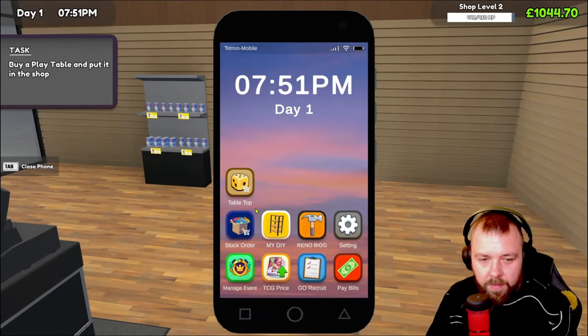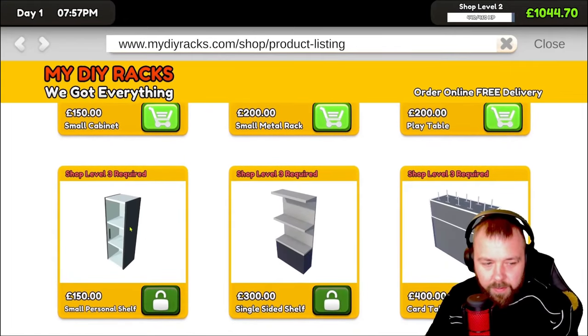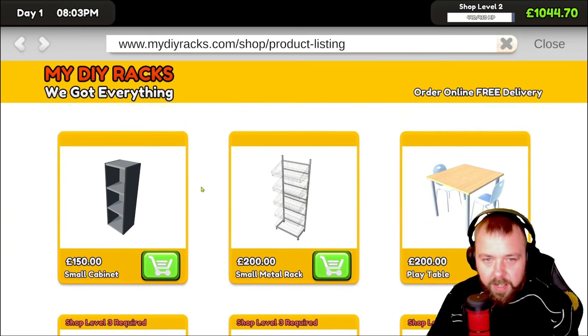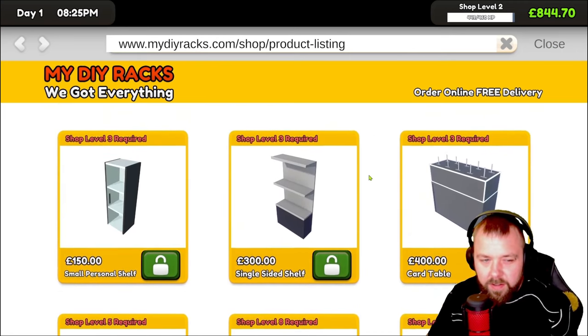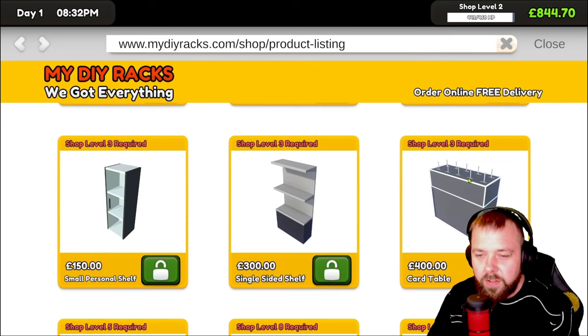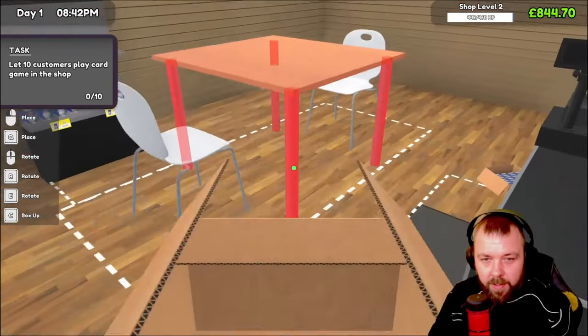So let's see what we need — we need a play table. We've got play table here, a small cabinet, single shelf for level three. That shouldn't be too much of an issue. Let's go ahead and purchase that. I'm not sure what will fit on the metal racks. I think we should have some cabinets in the windows just to make it look a little bit nicer. Also the card table — is that where you can sell your own cards that you collect? That would be pretty cool.